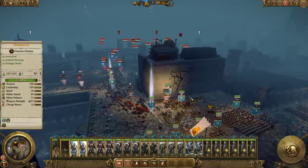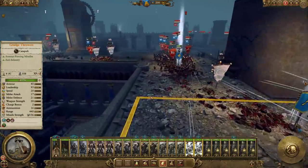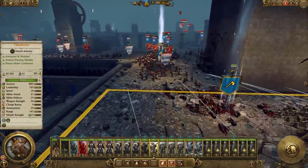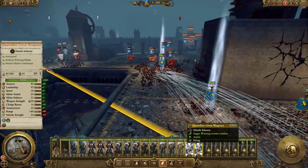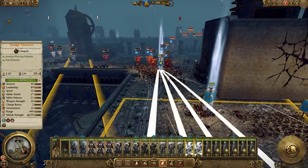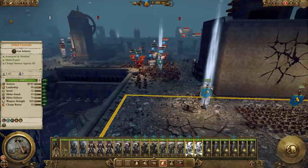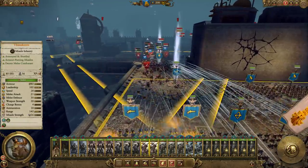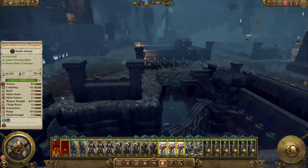We just don't want to use the melee infantry, because they'll block our shots with the gunners. The Quarrelers have used up their ammo pretty quickly, so it might be a good idea to just stop firing with them.